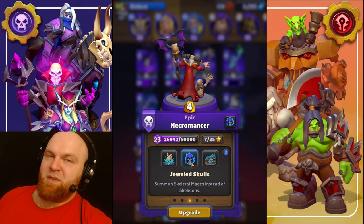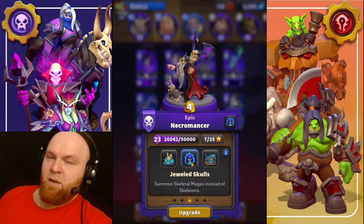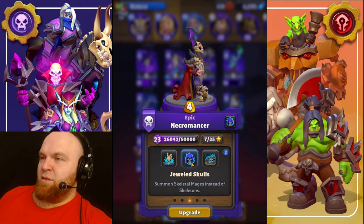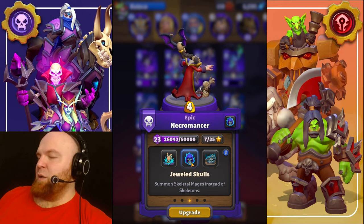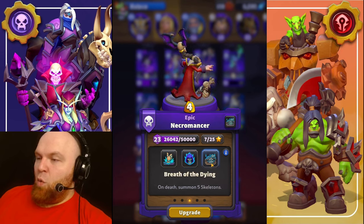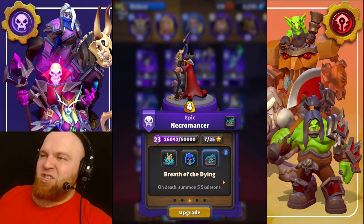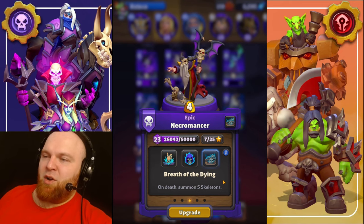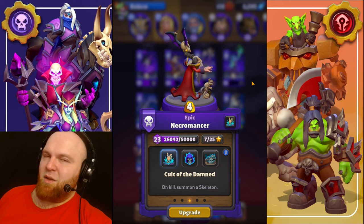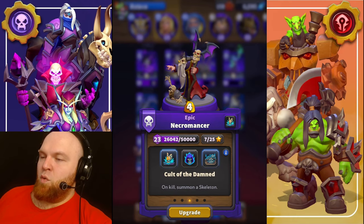So what do we take? A lot of people make this mistake with Necromancers. Jeweled Schools is way, way, way better than the other two talents combined — it's talent number one and the only talent you really need. Jeweled Schools allows you to slow targets, kill things, and take towers effortlessly. Number two, I would go with Breath of the Dying — it's extra tanking, and it's a little better than the third talent. And number three is Cult of the Damned; having to last-hit things to get extra skeletons is not that good — it needs to work as an aura. So: Jeweled Schools number one, Breath of the Dying number two, Cult of the Damned number three.